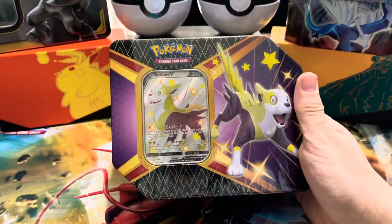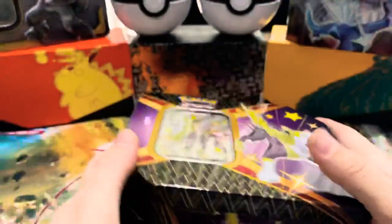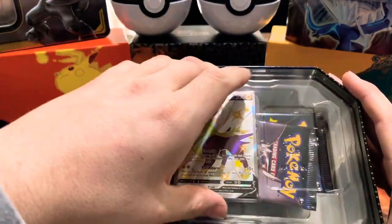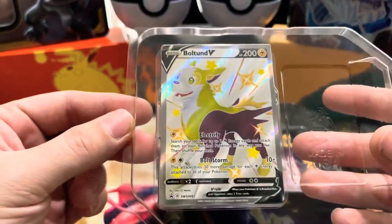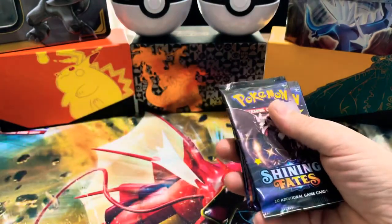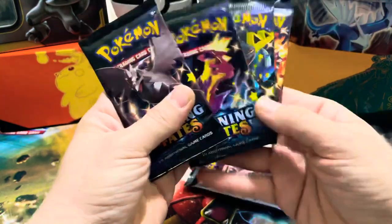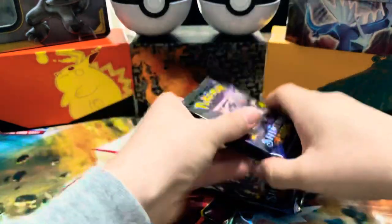What's going on guys, so today we got a Shiny Bolton tin from Shiny Fates, and I also picked up this pretty sick binder with shiny Charizard and Toxtricity on it. I've seen a lot of openings already and people are pulling insane things, even just from the little boxes. Let's just get into this tin. We got our six packs and the artwork on these packs is insane — I love all the Pokémon on them. So let's get into it!